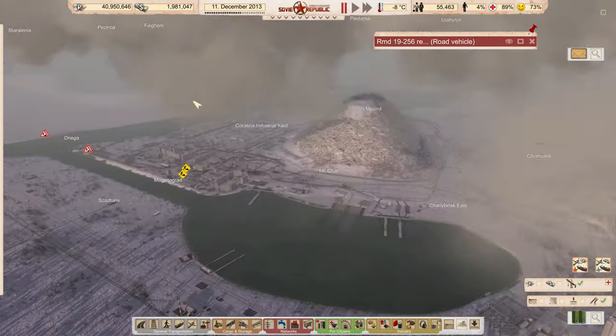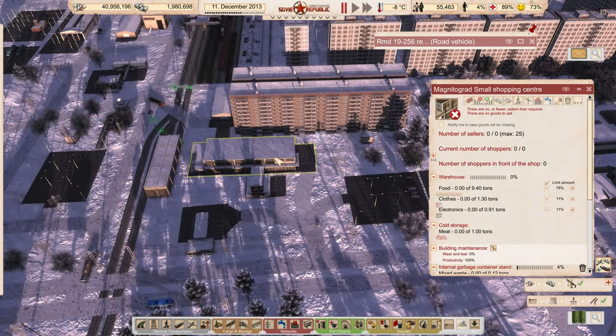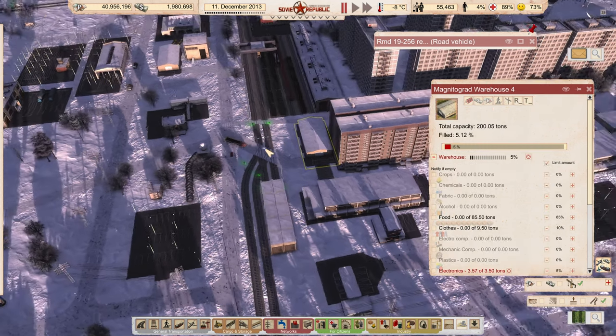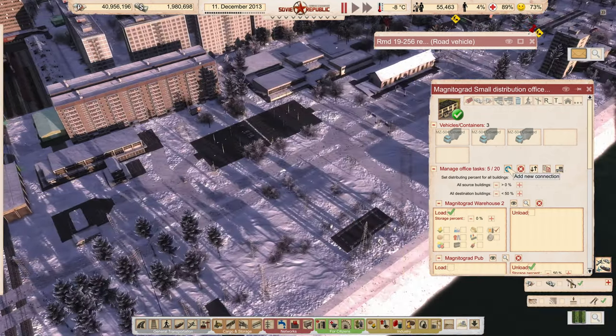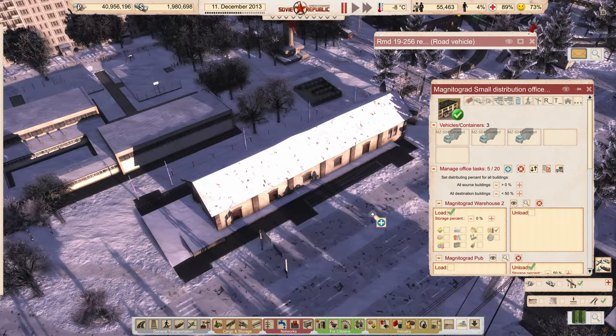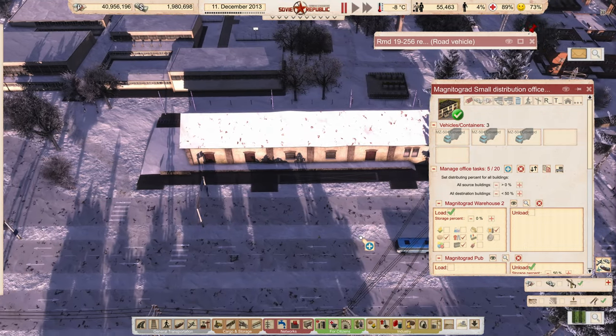Back over in Magnetograd — with this done, we need to start delivering meat to this building so that it can function. We also need food and clothes delivered in here. This is going to go to here, which is already assigned. You've been loading alcohol — I'm going to have you also load clothes, food, and electronics from this location as well.